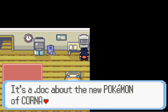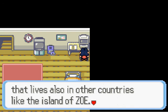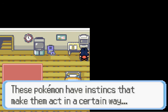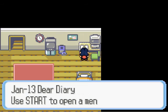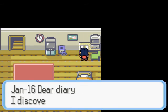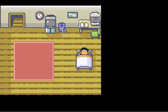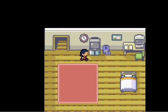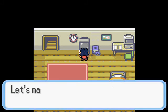There's a document here — a .doc file. "About the new Pokemon of Korna. Korna has about 200 new Pokemon that live also in other countries like the island of Zo. These Pokemon have instincts that make them act in a certain way." Interesting. There's also a notebook: "January 13th, dear diary — you start to open a menu. I discovered you can save from the menu. The rest is too personal to read." Let's make some zapping — nothing, nothing, nothing. I should go.